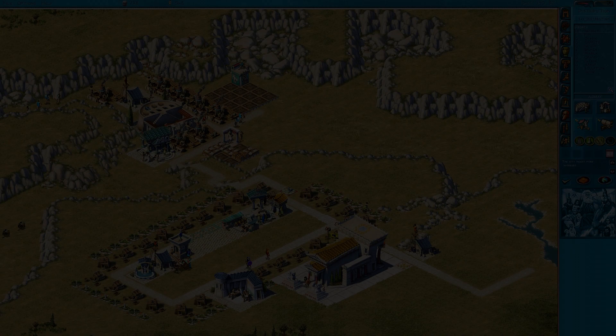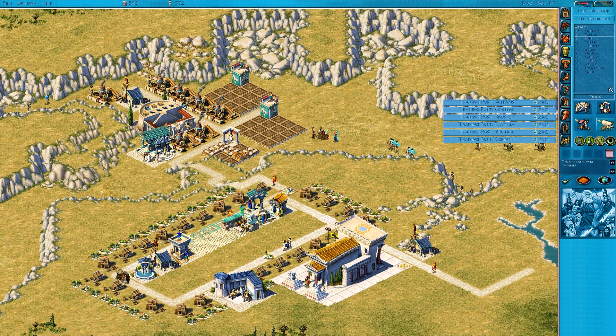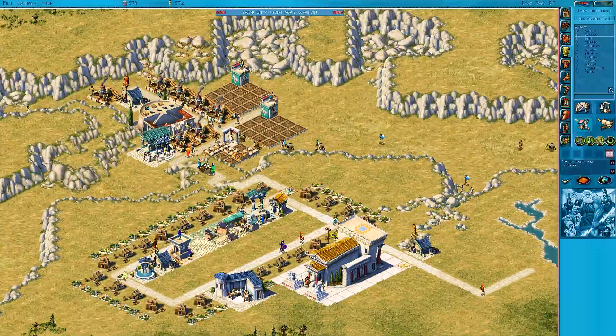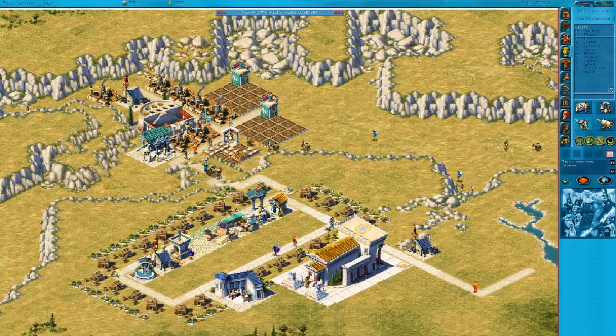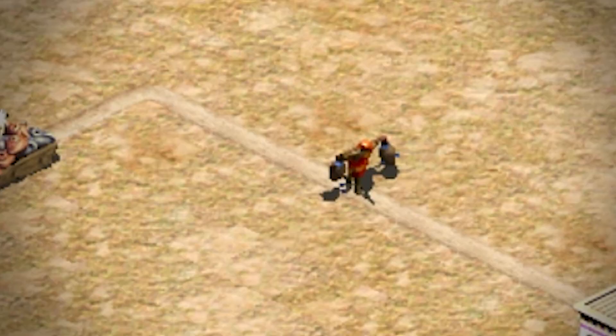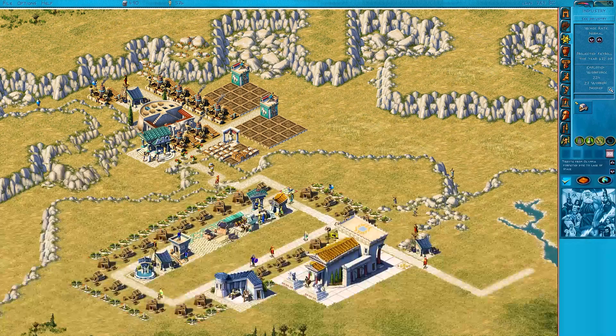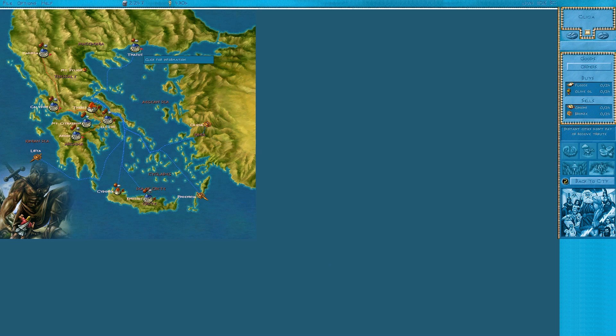Another year in, and the series has decided to move across the Mediterranean to ancient Greece — the last of the three civilizations of antiquity that Impressions originally wanted to cover — and experiment profusely, because Zeus brought many welcome innovations to the table. It returned to the idea of the common worker pool from the first two games, eliminating recruiter walkers. Zeus also made the global view more interactive, allowing and often requiring you to conquer other cities and actually managing relations with them, which was intended to underline the city-state nature of much of ancient Greek history.